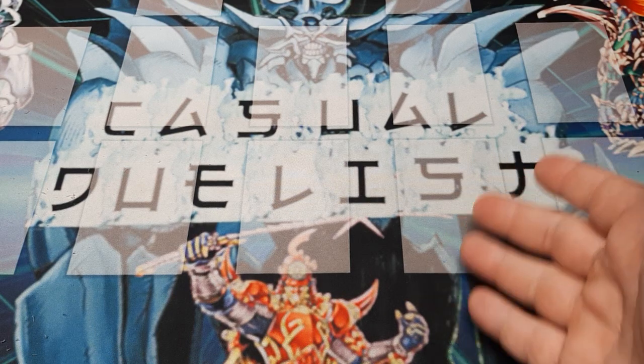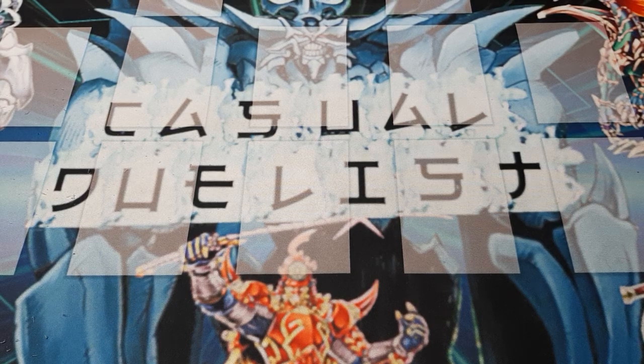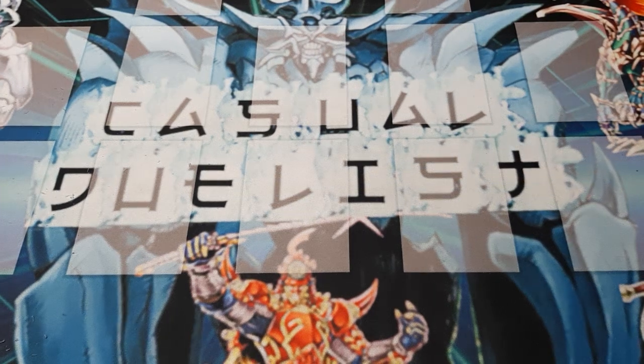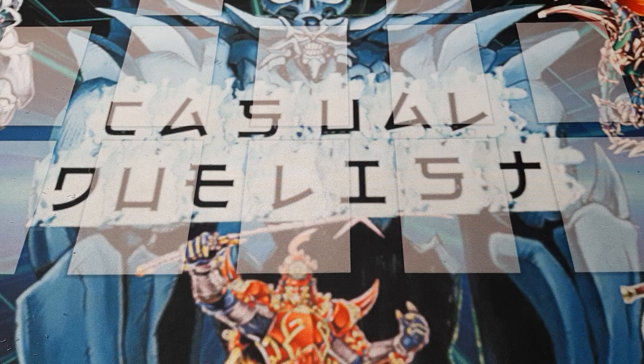Welcome back, my Duelist friends. Casual Duelist here, and it is Monday so happy Monday. We have another Magic the Gathering deck for you. This one is a little more fun, I think. It focuses on the Amonkhet block, specifically on the Green-Blue Naga — essentially Snake People, because Snake People are awesome.